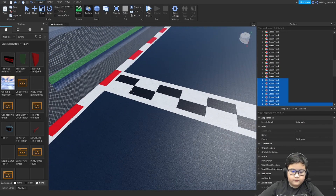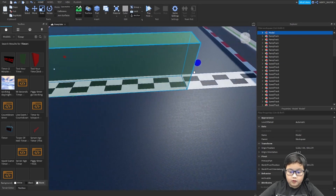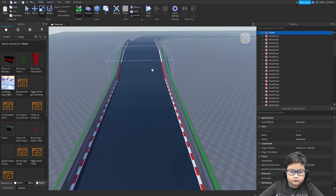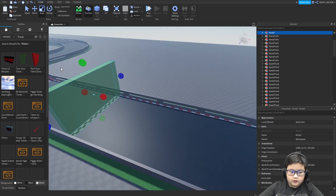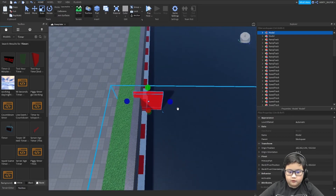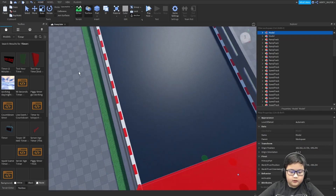The first thing you should do is get this huge block, then shape it to the size of the start. Then get the end block and place it right here at the very back. What I recommend doing is using a one-way block, which I'll search for right now.